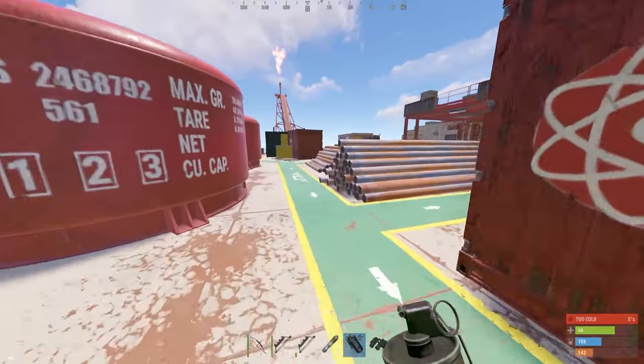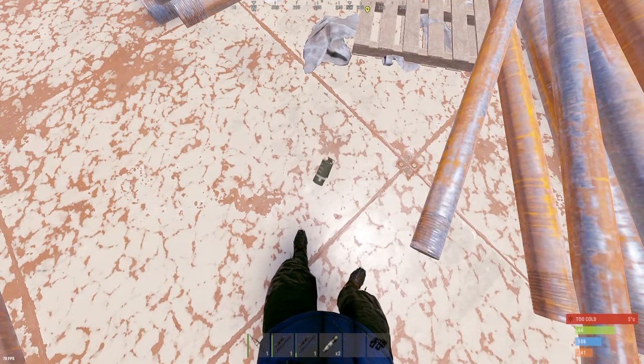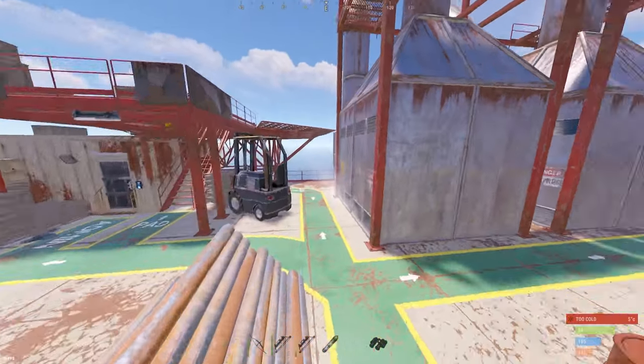If you're calling an airdrop on oil rig, always call it in between these three stacks of pipes right here. If not, you risk it falling off one of the sides, front, or back.